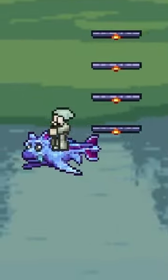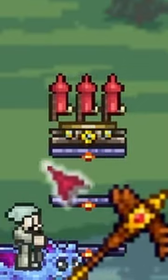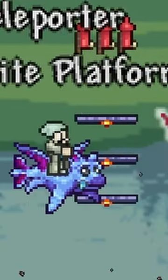Prepare rows of floating platforms with a one-block gap in between. Place a teleporter on the top platform, then three fireworks above.